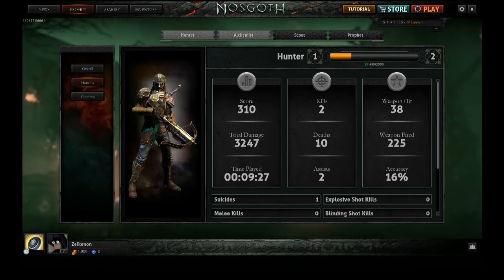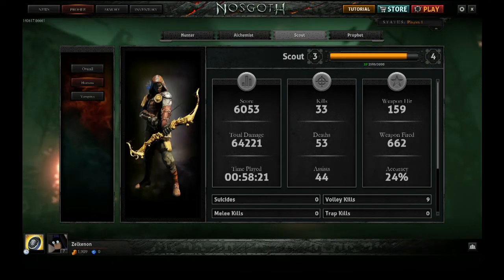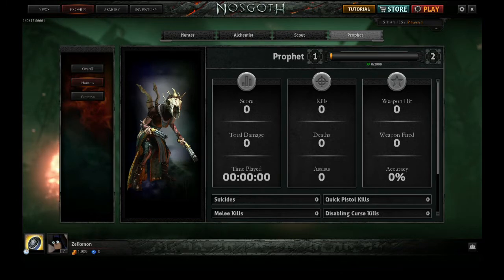There are a few classes right now in this closed beta phase — four right now. We've got the Hunter, which is basically a crossbow; the Alchemist; the Scout; and the newest class, the Prophet, who has dual pistols. Pretty awesome.